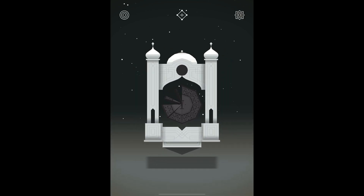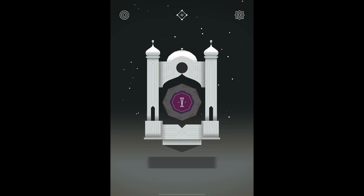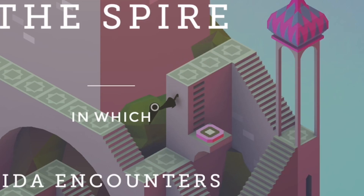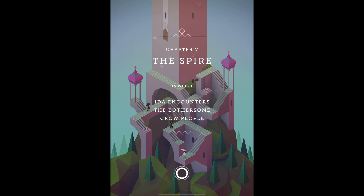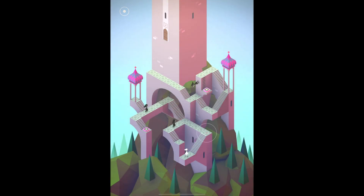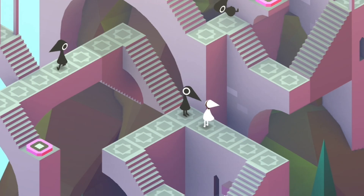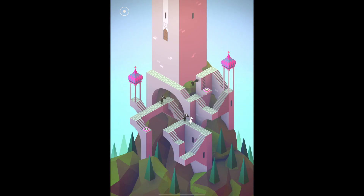Chapter five — The Spire, in which Ida encounters the bothersome crow people. That guy just took a dive right off the edge there and started walking down the wall. Now he's walking back up — that is bothersome. If I touch him, is he going to do anything? He just yells in my face. Sir, you are being very rude. I would like to pass, please. You need a breath mint. I've got to get to these stairs. Go ahead, yell at me all you want — I'm just trying to get to the button. Chill, bro.